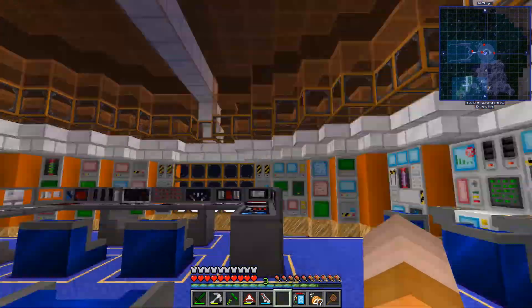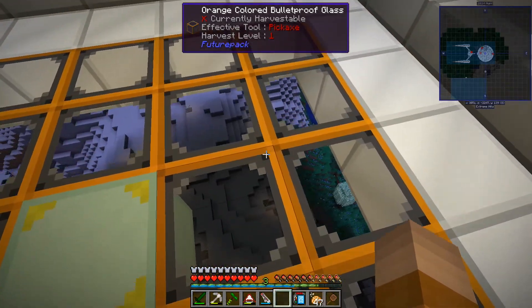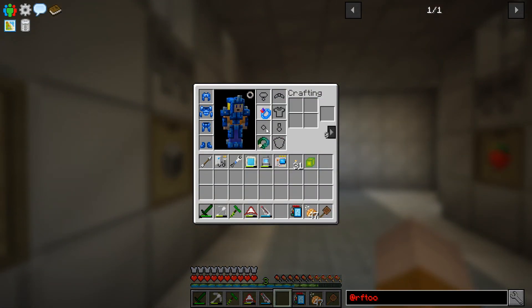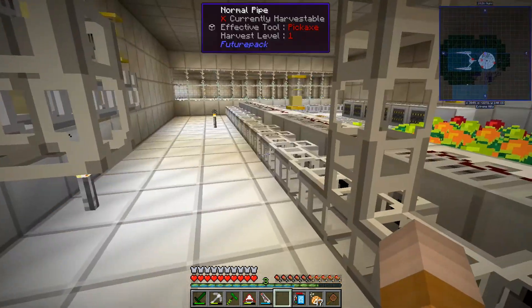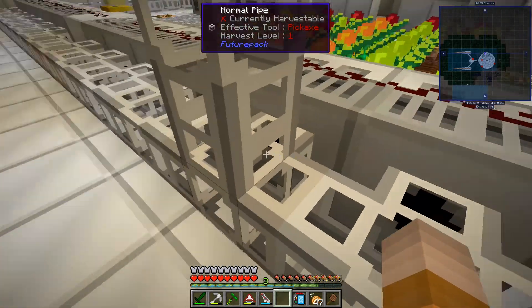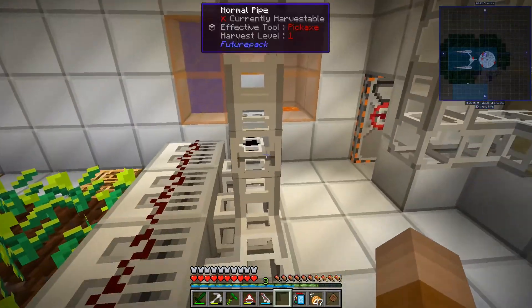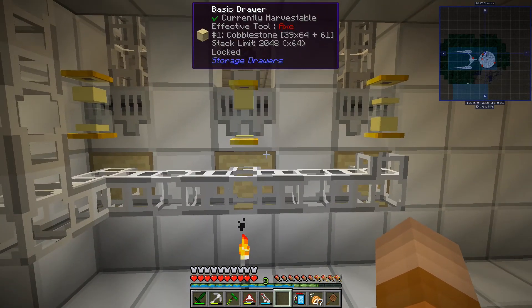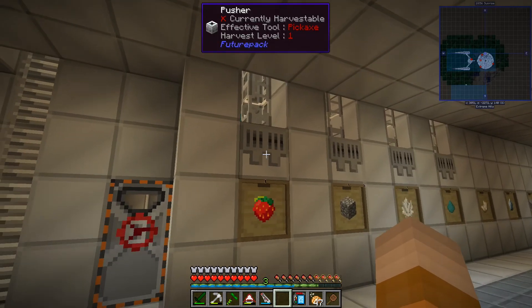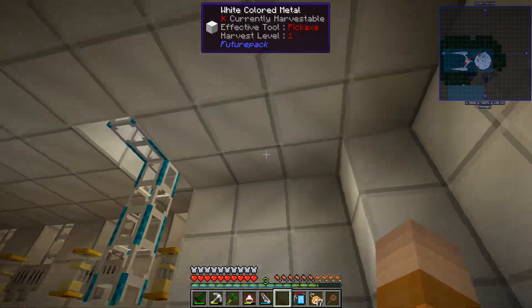Let's go down here. I put this glass so we can see the surface of the new planet when we arrive. What I'm doing here is just a regular vanilla cobblestone generator — I stopped it right now. It's pulling everything from here, and we have crystals collecting everything, and all that goes through the same pipe into three different drawers.